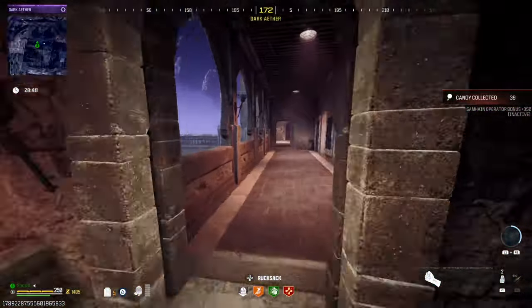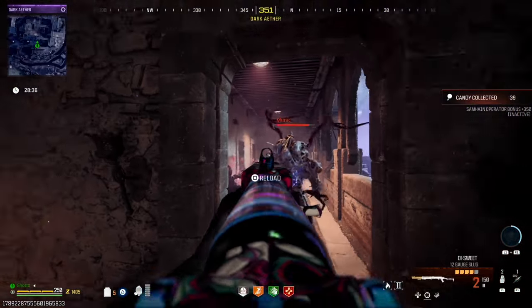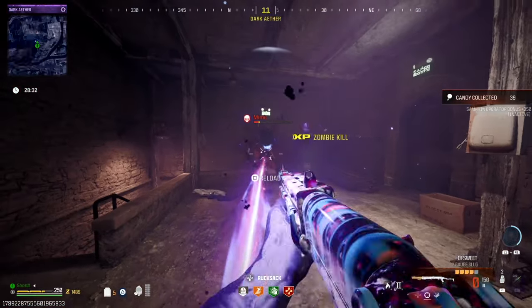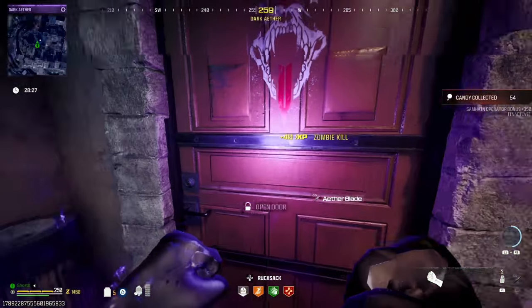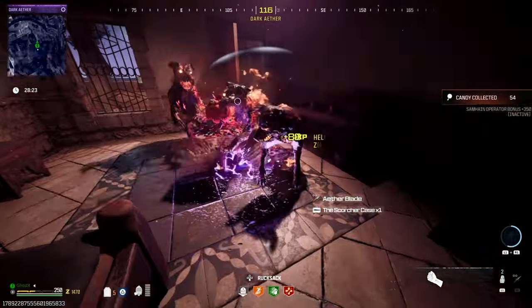This main building will have two rooms. Take the stairs over here — it should be on the second floor. This is the room, and I think we have a wonder weapon. Let me just get rid of these zombies. Okay, here we go — we got ourselves a scorcher!